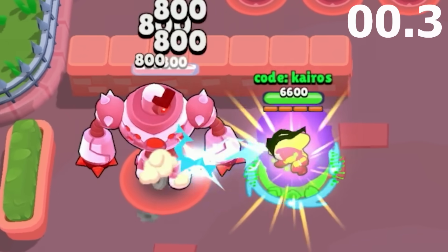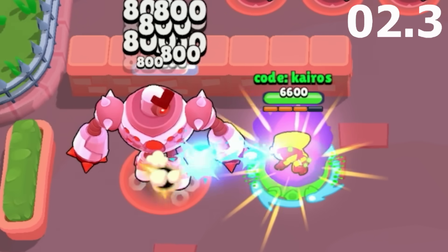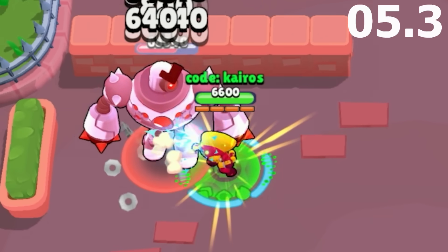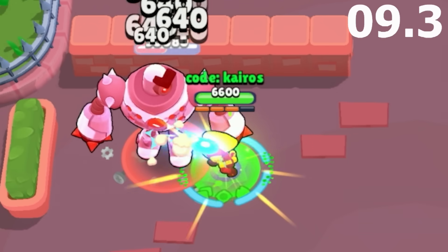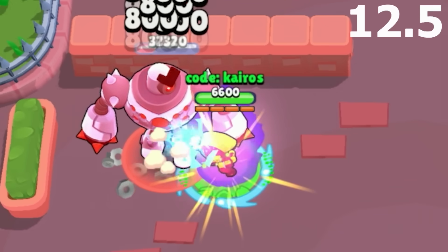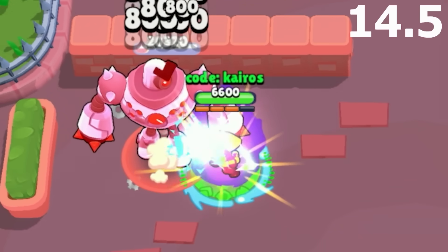Next is Max, and Max gets unlimited ammo while mutated, but she also gets instant reload super. Because of that, her unload speed remains the same, but with some extra damage from two hypercharges, Max is able to defeat the boss in 18.9 seconds, and she ends up getting 14th place.